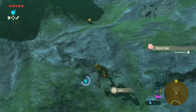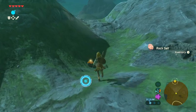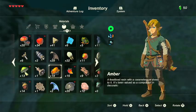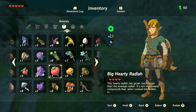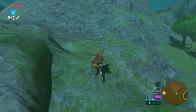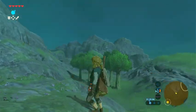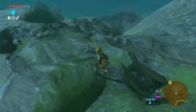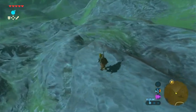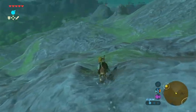We got some rock salt and we got some amber. Getting quite a bit of amber too — how many pieces of amber do we have? We have 14 pieces of amber. Let me see if there are any more. I don't see any more ore deposits.